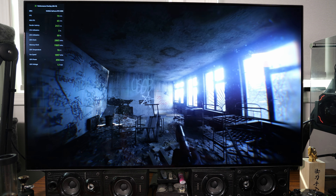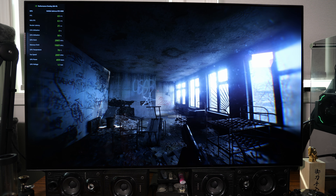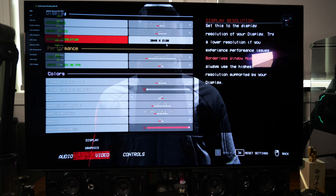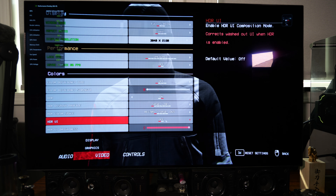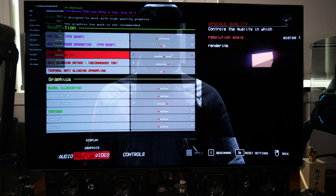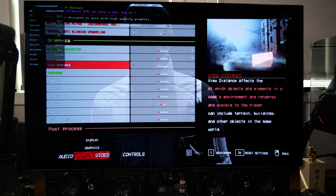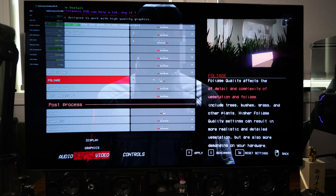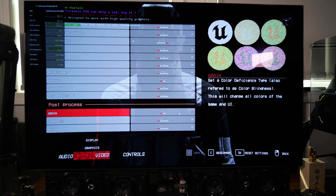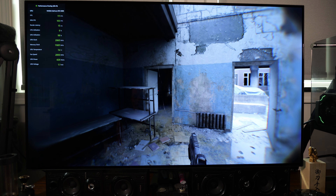Now just for fun, for people that would rather have FPS rather than graphics, we'll put everything on low. Still at 4K, no upscaling changes. Everything's turned down to low — we left view distance on epic and one other setting on high since those only go epic or high. Now let's hop back into the game and see how it does with these settings.